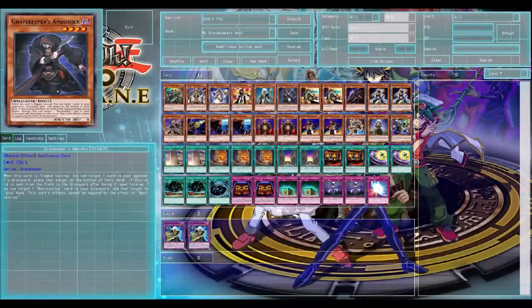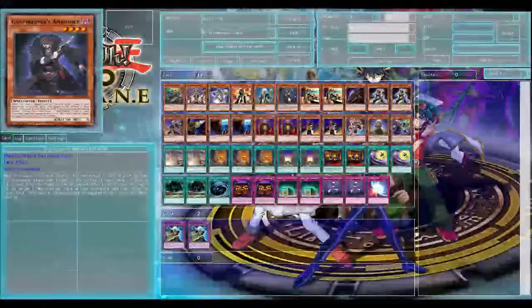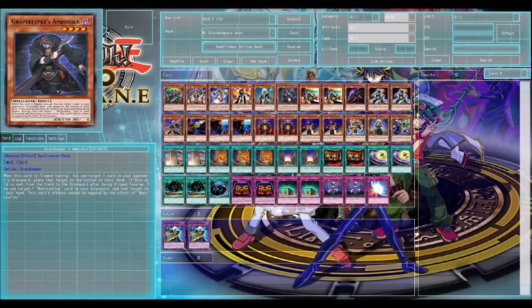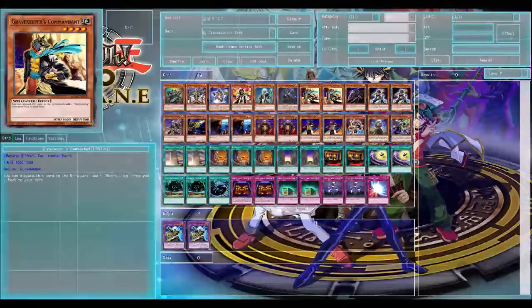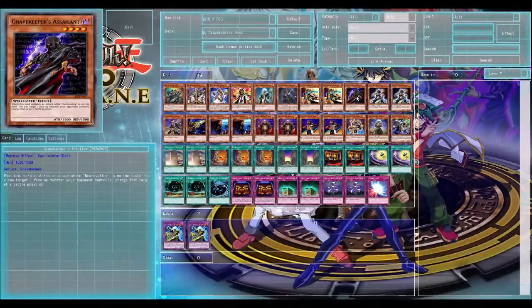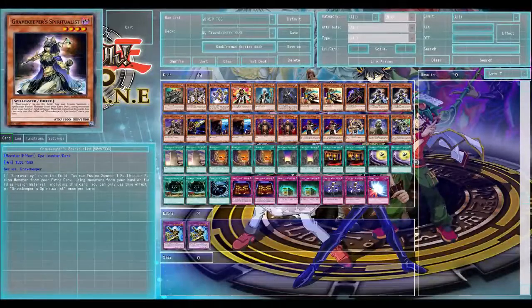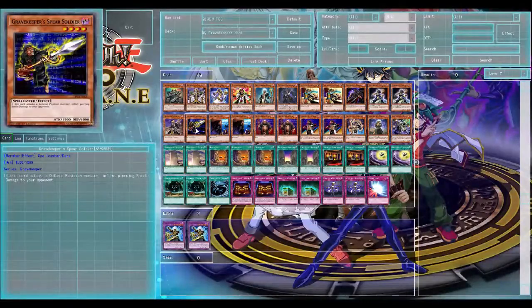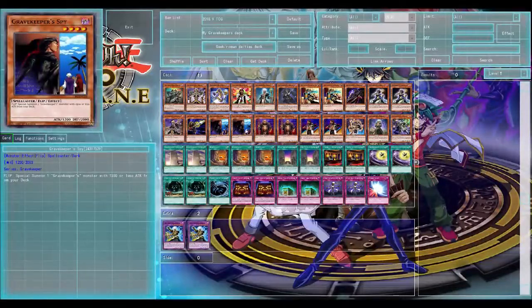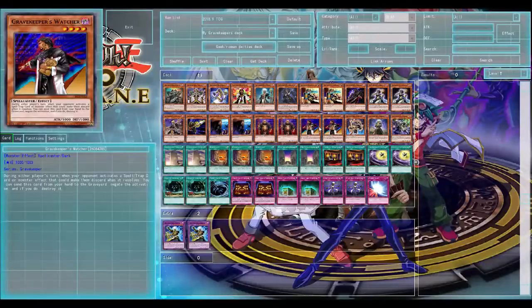We've got Grave Keepers Heretic, Grave Keepers Ambush — I'm not sure whether to keep this card in the deck or not, comment below if you think so. Two Grave Keepers Commandment so I can get Necro Valley as quickly as possible, because this deck relies on Necro Valley. I've got one Grave Keepers Assailant, two Grave Keepers Specialist, one Grave Keepers Descendant, one Grave Keepers Spear Soldier, two Grave Keepers Spy, two Grave Keepers Guard, and two Grave Keepers Watcher, which I think are good and I won't probably get rid of.